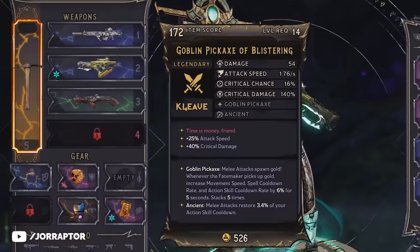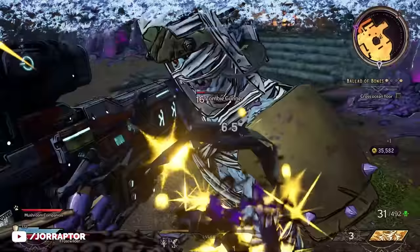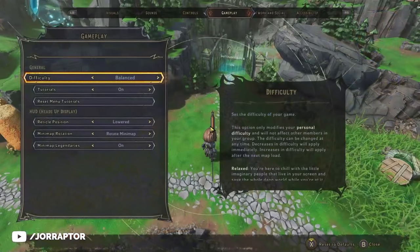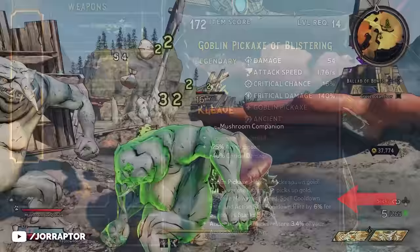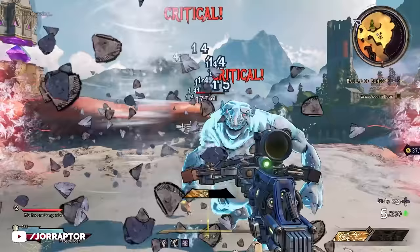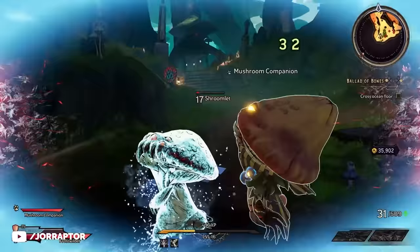The red text on the Goblin Pickaxe — 'Time is money, friend' — will be familiar to World of Warcraft players, a fitting goblin quote. This legendary melee weapon spawns a bit of money every time you hit an enemy: each hit spawns two bags that each grant one gold. Sadly, increasing the difficulty to Intense does not increase this amount. But money feeds into the second part of this weapon's perk — a stacking buff that triggers every time you pick up money, increasing your movement speed, spell cooldown rate, and action skill cooldown rate by 6% per stack, up to five stacks. Combining both effects, you cast spells, use your ability, then hit enemies to reduce cooldowns while gaining extra movement speed — at full stacks that's a 30% increase to all three stats.